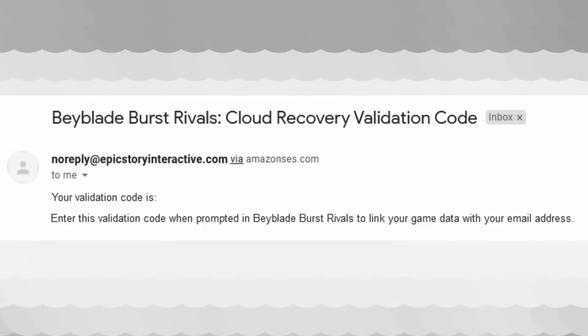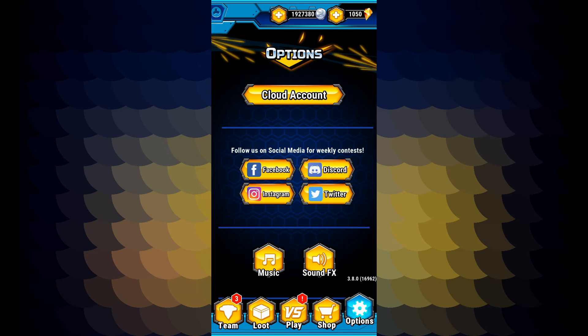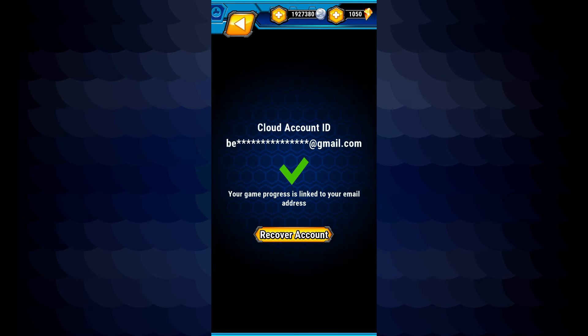Once there, connect an email, enter the verification code you receive, and you are secured for life. Hope this video helps — keep on ripping, peace.